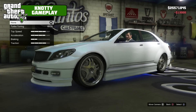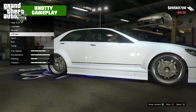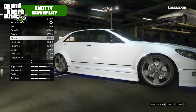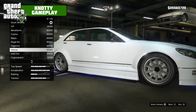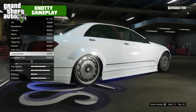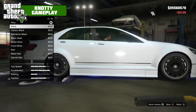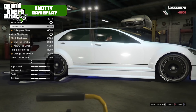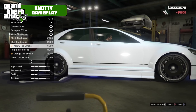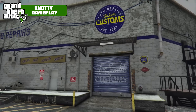Race transmission, turbo tuning. We're going to put SUV rims on this, just because the rims are massive and they look really good. We'll go with the Cognoscenti rim in black - you'll thank me after when we slam it right down. Bulletproof custom tyres, blue tyre smoke, and limo windows.